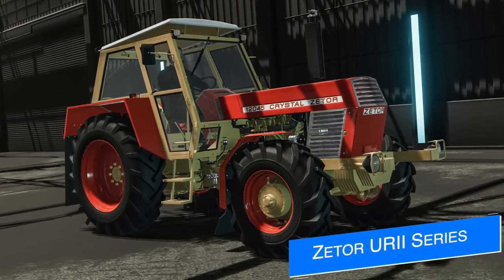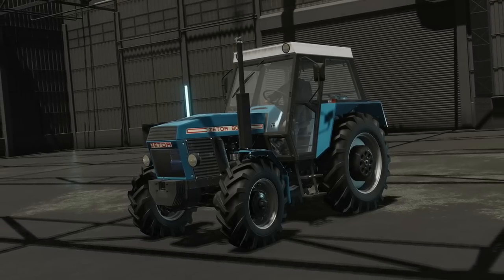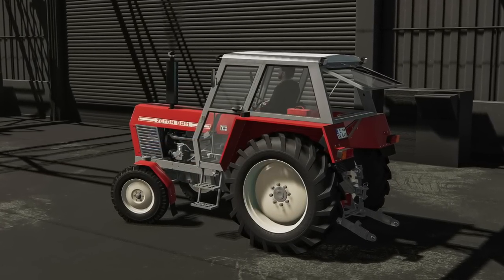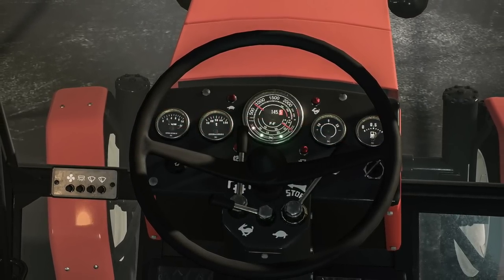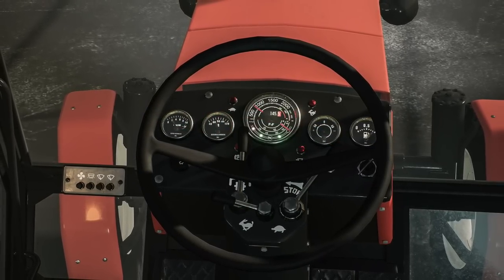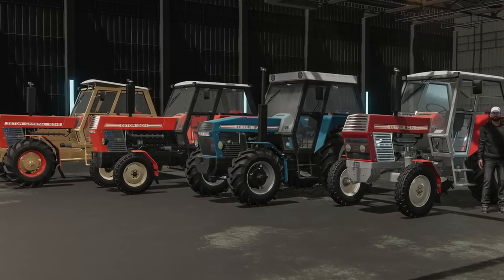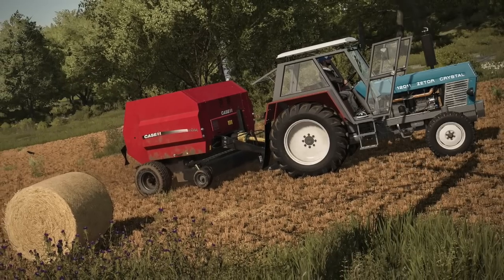Castin18 is hard at work finishing up their Zetor Yuri series with one more model to go — the Turbo. They've been working on this mod since around the beginning of February, and you can see how far they've come in that short amount of time. This mod won't just be a tractor pack, but will also have lots of details added to make these tractors as realistic as possible, even down to the gauges and dials in the cab. There's still a little bit more work to be done but it doesn't look like it's going to be long now.